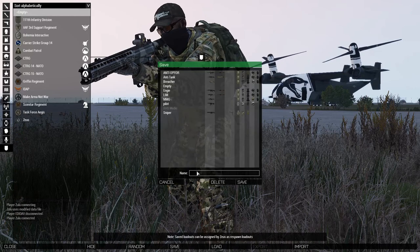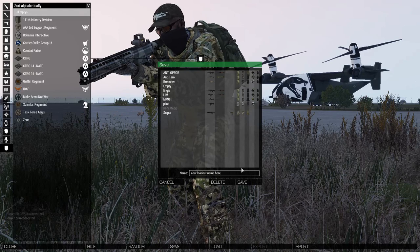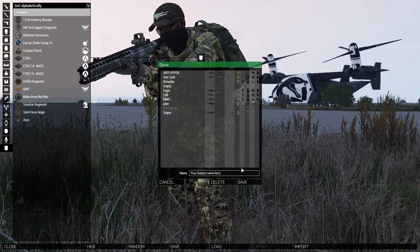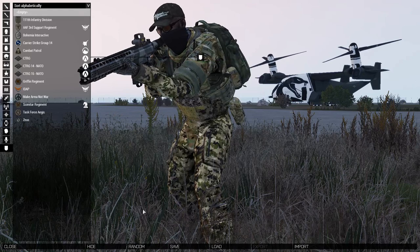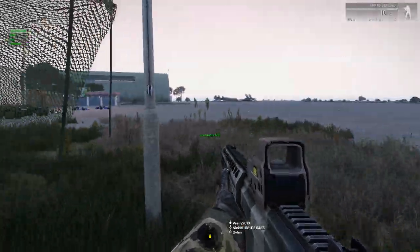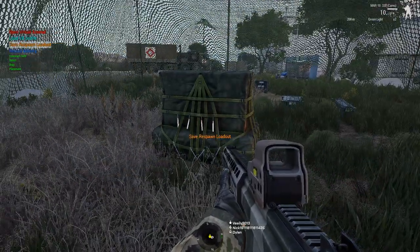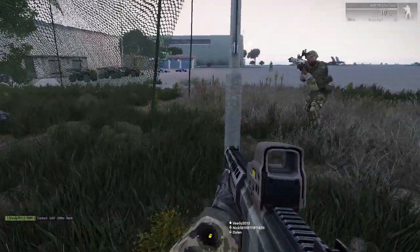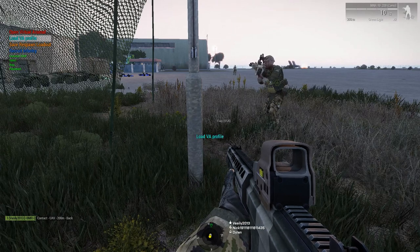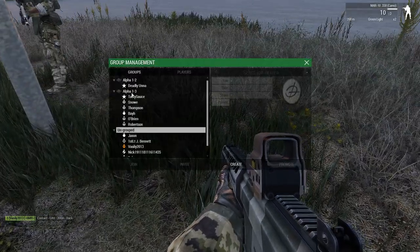You can save the loadout that you've created, so the next time you return to the server, you can load it again. Now that you have your loadout, don't go over to the flagpole yet. Instead, click on Save Respawn Loadout. Just make sure that when you die, you'll come back with the same gear you just spent 20 minutes setting up.